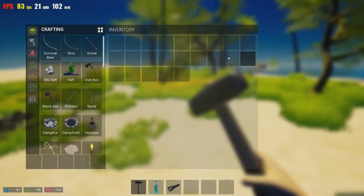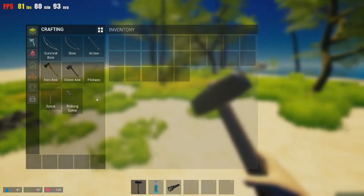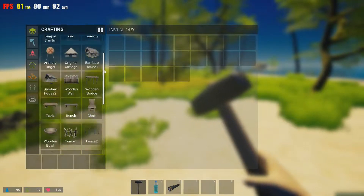This is your inventory. And here's everything you can craft. You can craft bows, arrows, axe, stone axe, iron axe, pickaxe, spear — you've got all this different stuff you can make.